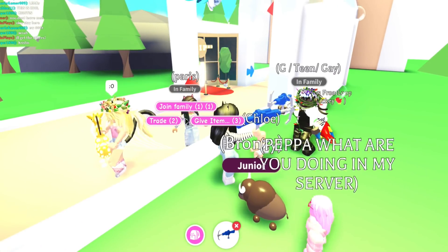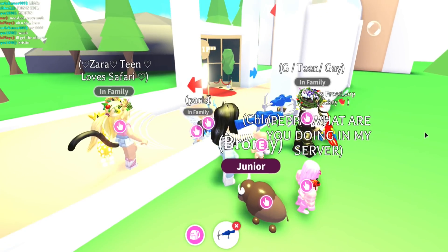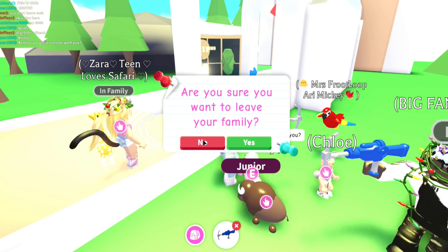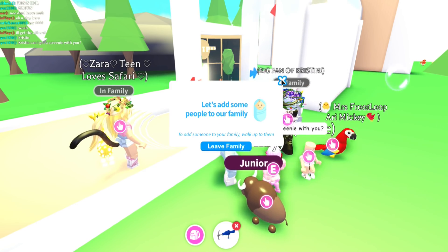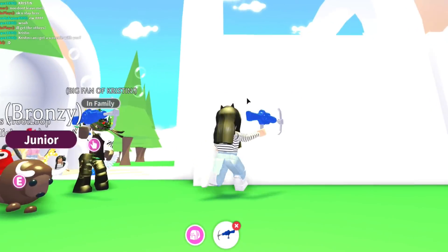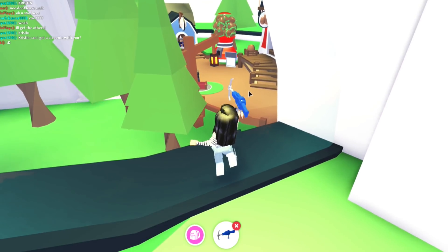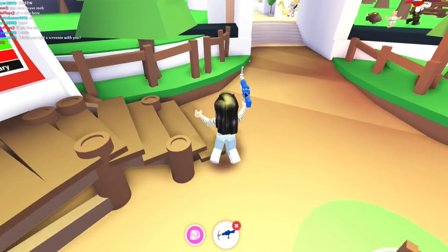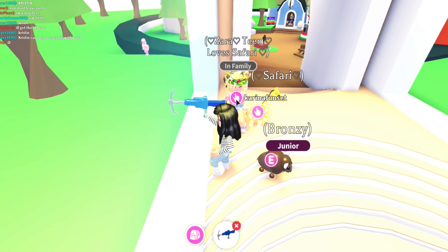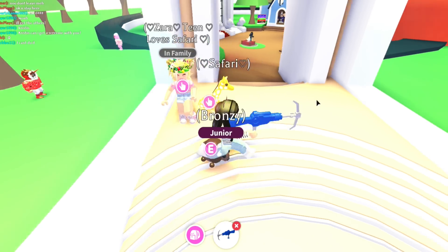How are we going to get everybody else over here? She made herself a child — maybe if we invite them to family, they'll be able to teleport over. Maybe we can pick up some of the others to get everybody over here. This is honestly so much fun. In order to get back over, you're going to need to come over to the same part of the globe to pull back in, because you're not going to be able to pull yourself over from the other side.